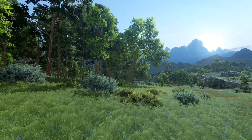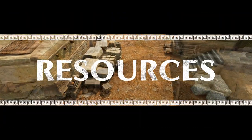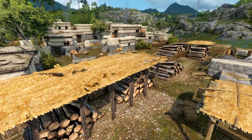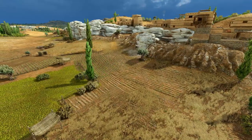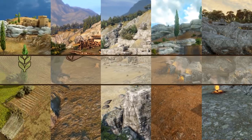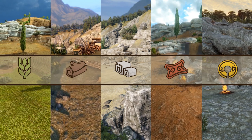Welcome to A Total War Saga: Troy. In this video I'm going to tell you everything you need to know about the different resources in the game. Your economy is centered around 5 raw resources: food, wood, stone, bronze, and gold. To succeed in your campaign you will have to manage and balance all 5 resources.